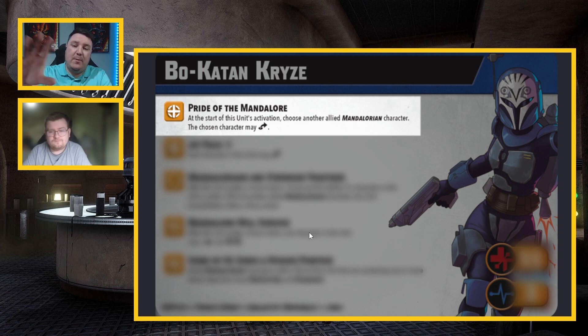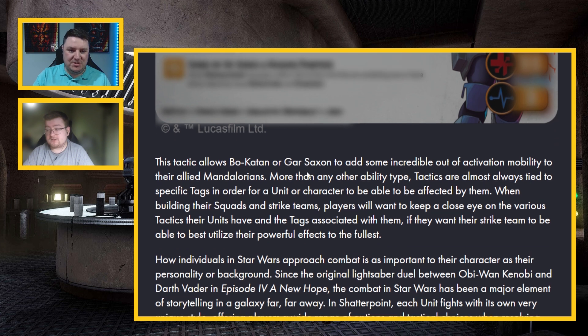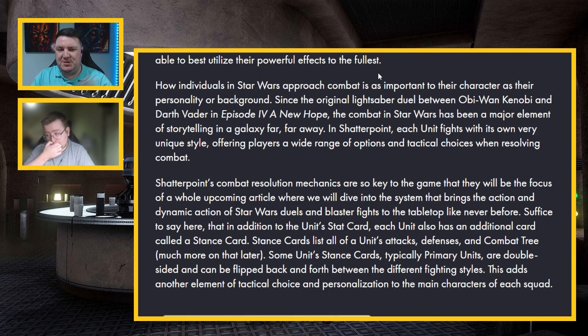We want a Pre Vizsla in a Death Watch pack — that would slot in perfectly as Vizsla's secondary. They're not shying away from multiple versions of the same character. This really feels like a true snapshot in time: Padawan Ahsoka is a secondary who is Galactic Republic; grown-up Ahsoka with 'Jedi No More' is a different card entirely.